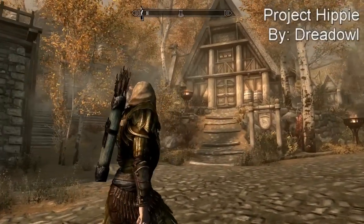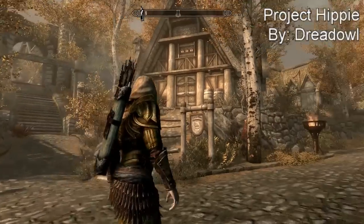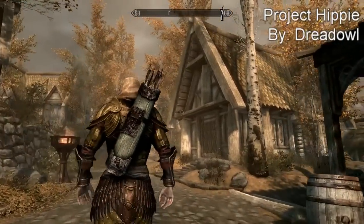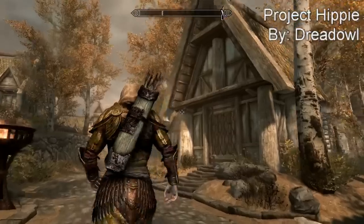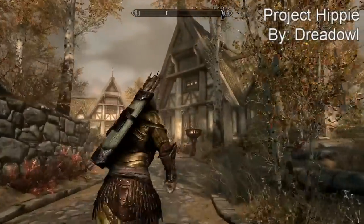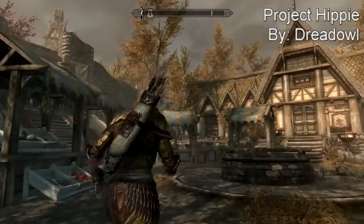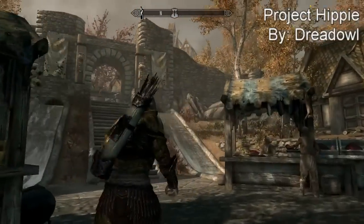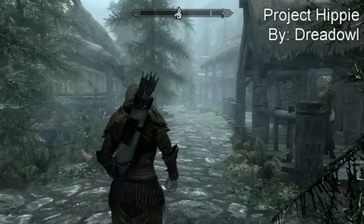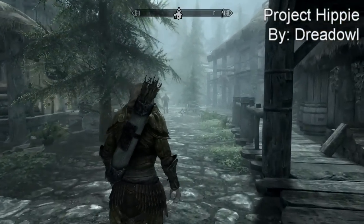This first mod is called Project Hippie. Basically what it does is it adds trees, bushes, and more landscape features to a lot of the areas in Skyrim. I know in most of my top five videos I always do an immersive mod or a mod that adds more landscaping to the game. Here I'm going to show you what it looks like in Riverwood — there's more trees and everything like that. I just like seeing more stuff added to the game that makes it nicer and have a better landscape.